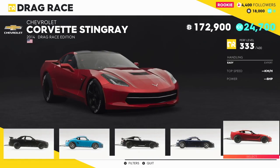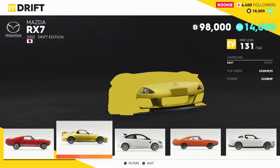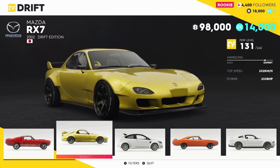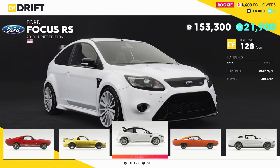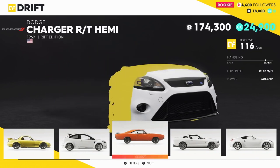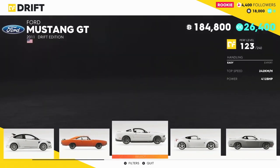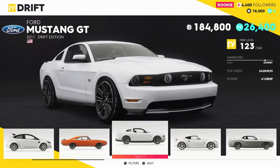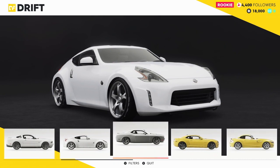We start off with the drift Shelby GT500 — it's beautiful, old school. We've got the RX7 of course; you have to have an RX7 in the game for a drift spec. We've got a Ford Focus RS and a Charger RT Hemi.